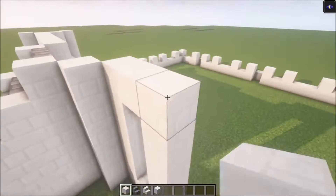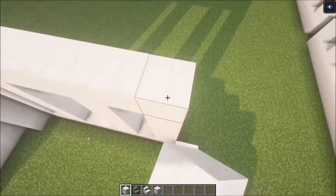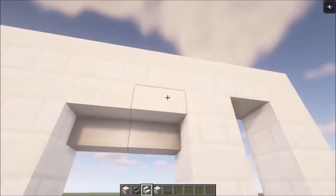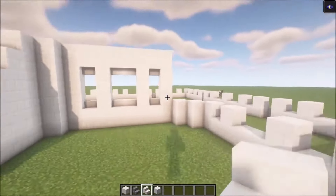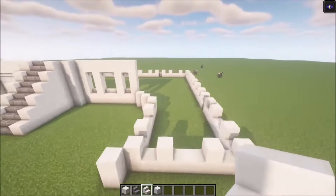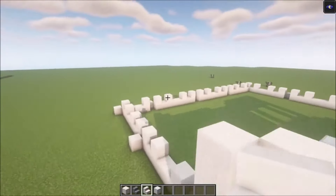You can fill this in with some quartz blocks or make a window like I do now. The shape for the windows is quite simple — then add stairs going in and across like this. There we go, that's the basic shape for the windows. Now we want to get all of these windows in, and after that we are going to get another floor on top.